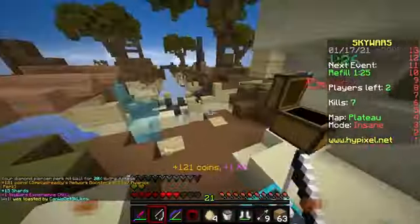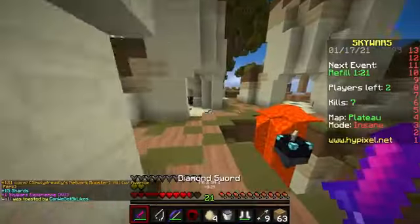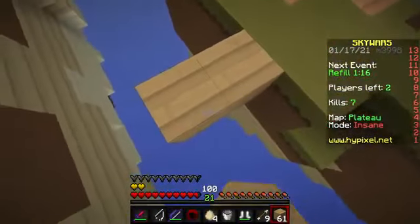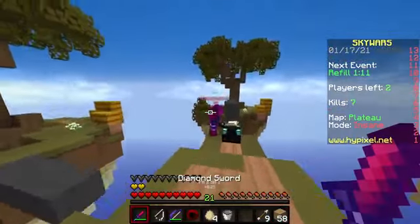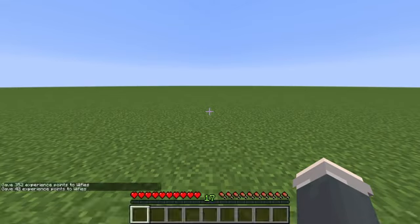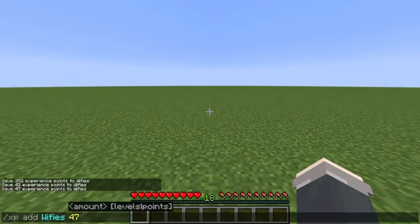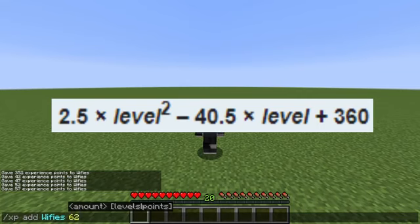But instead of continuing this trend, Mojang decided to pull a fast one. Once you get to level 16, the difference no longer goes up by 2, but by 5. So from level 16 to 17 it's 42 XP, from 17 to 18 it's 47 XP, from 18 to 19 it's 52 XP — a difference of 5 instead of 2. There is a formula to calculate your level based on experience, but the chaos doesn't even end there.